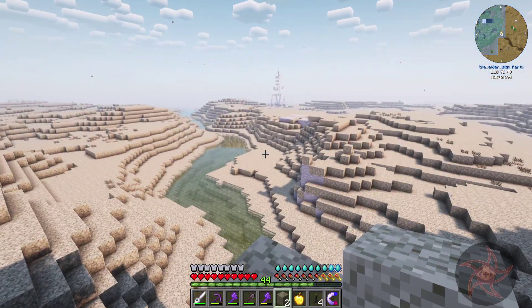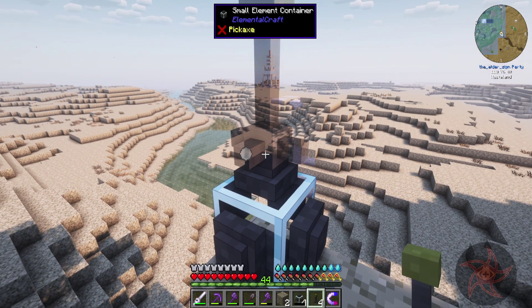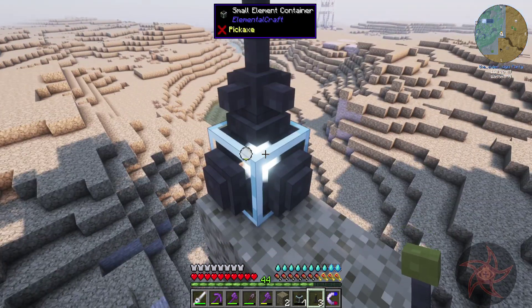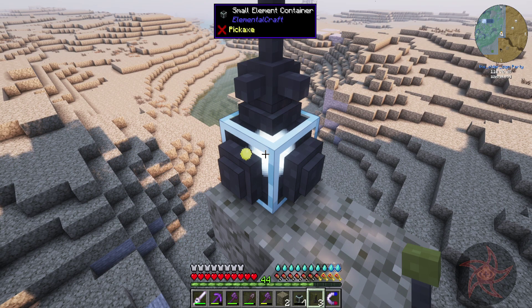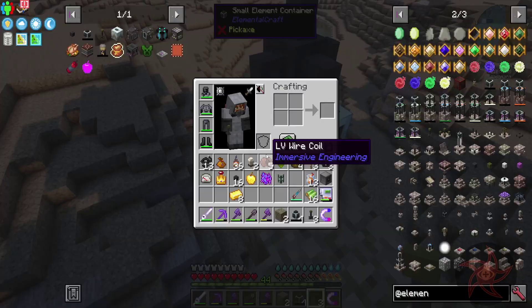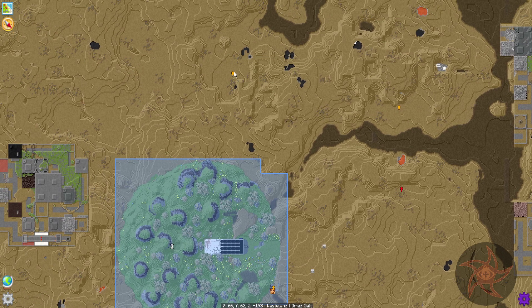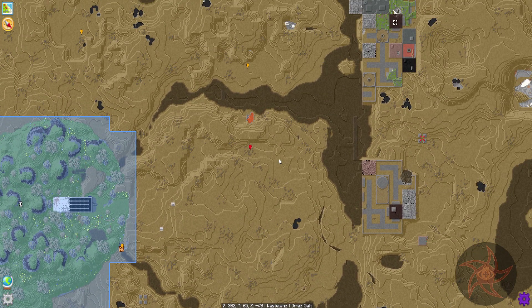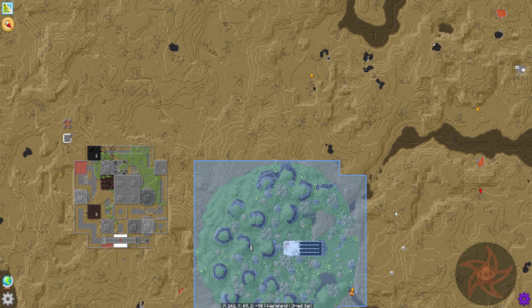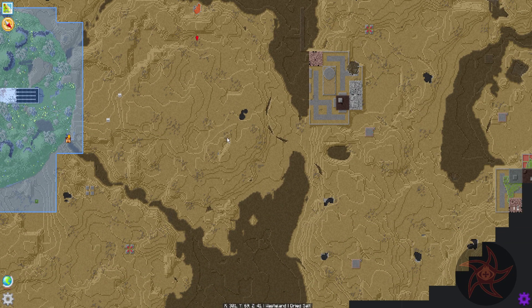I need to come back with some ladders — this node is way up in the air. Element container — boom. Extractor — there it goes. Now it's going to start extracting fairly quickly, actually. This is a pretty small container, though. There's some air. Now I need to do this to the other nodes we have. We've got a fire node there, we've got water, another fire. Earth was way over here — earth is annoying, it's all the way down that way. I need to find another earth node that is closer. This air node is right outside of our base.